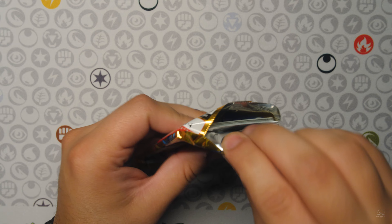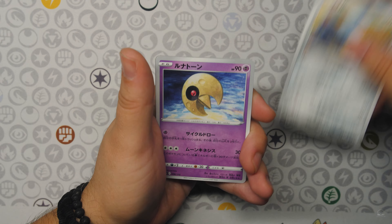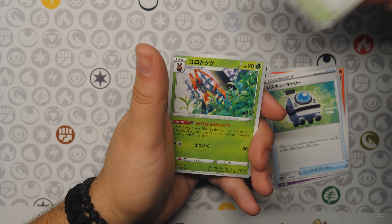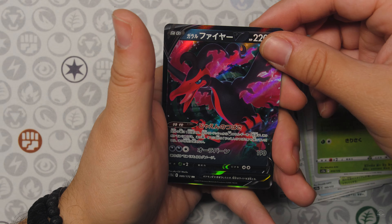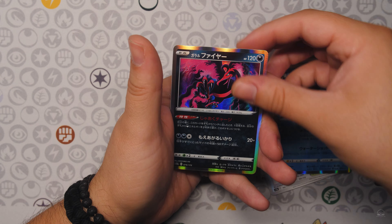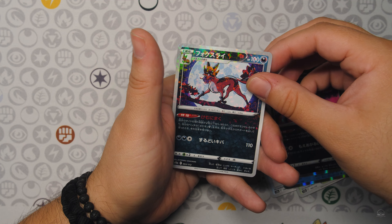Just a few more packs remaining in this last booster box — I promise it's the last one. I just had to open a third, I wanted to see if we could pull something crazy. And we did! Moltres V and then your Hollows, another Moltres just a Hollow, and a Thievul Digital.